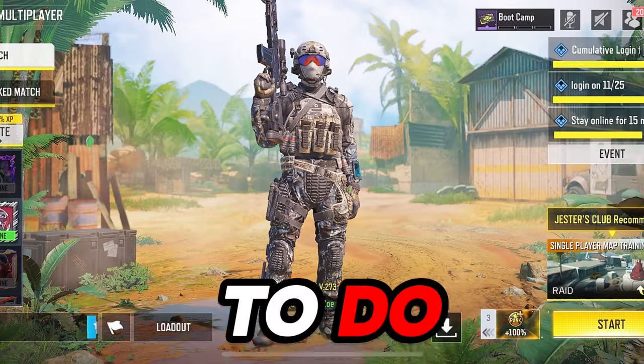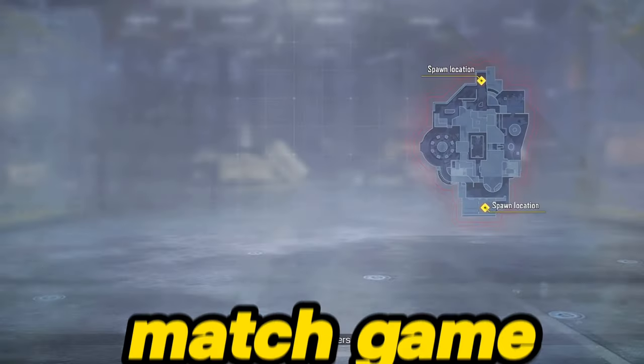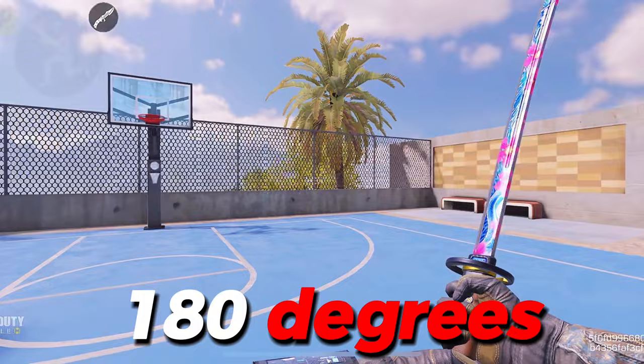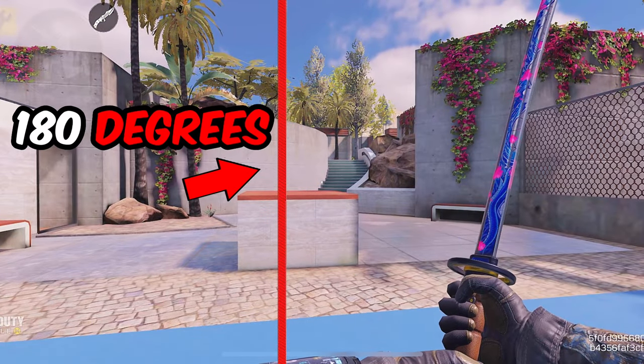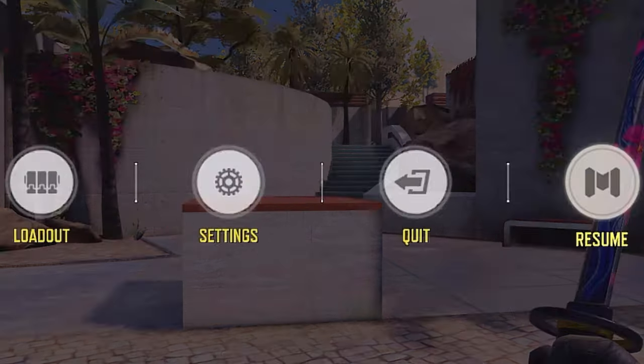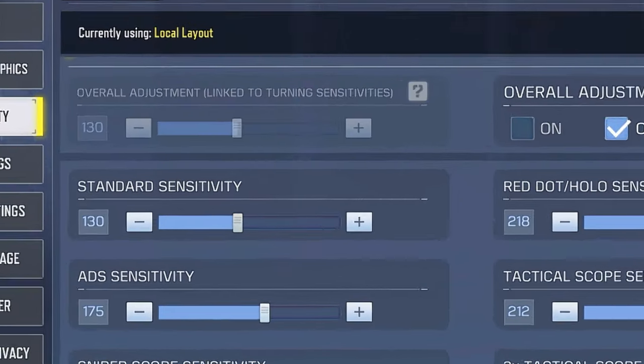Do you want to have your personal sensitivity when using a sniper? To do that, go to a single player match game. Then move your screen 180 degrees to the back. If your screen didn't go 180 degrees and is a little far off, you need to adjust your sensitivity by lessening it, like this.